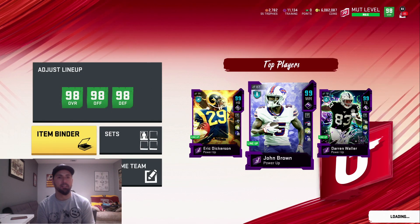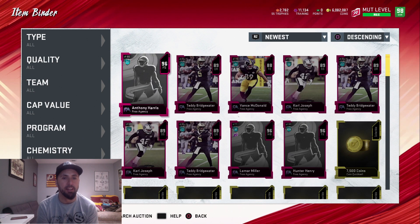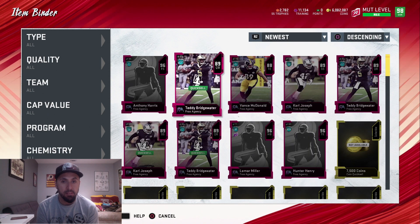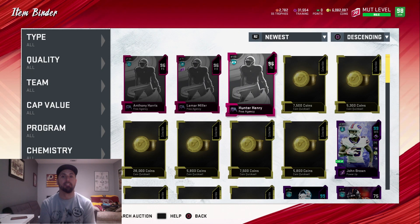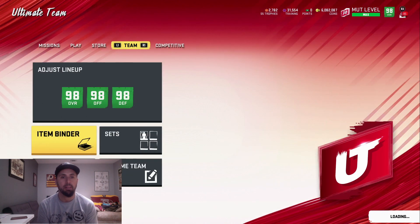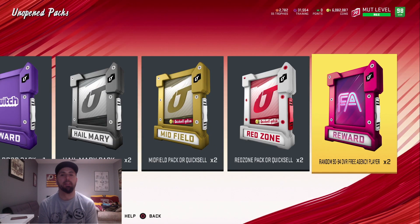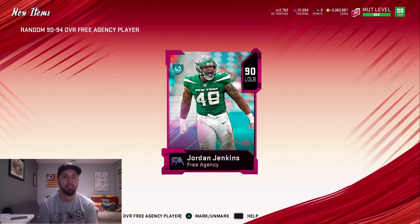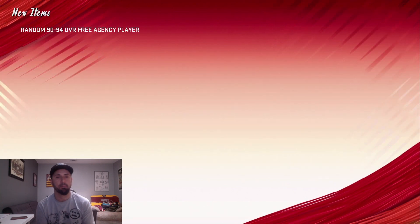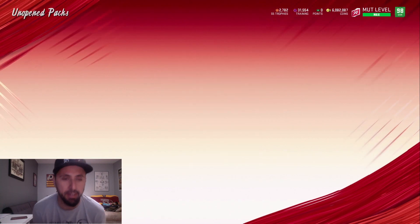Going back to our binder — sorry if I'm confusing things, I probably should have just quick sold everything first. But 87s and 88s you want to throw into that exchange set. Now I got that training, we got 3 96s because I've done this method already before. We're going to open these two real fast — I still got my weekend league rewards that I'm saving for a video tomorrow. Hopefully we're getting two 94s here. We got a 90, and another 90 — so we got two 90s out of that. They'll both go into a set.